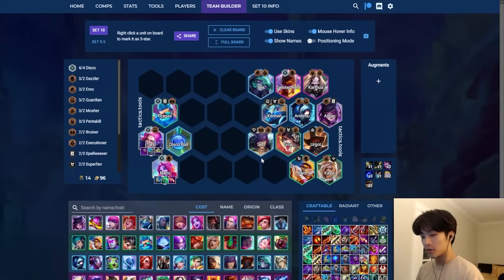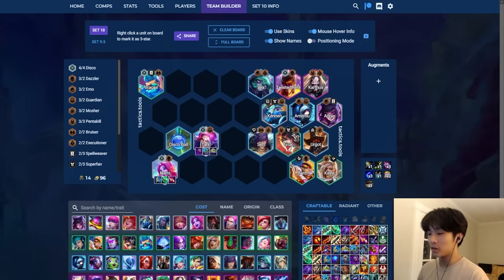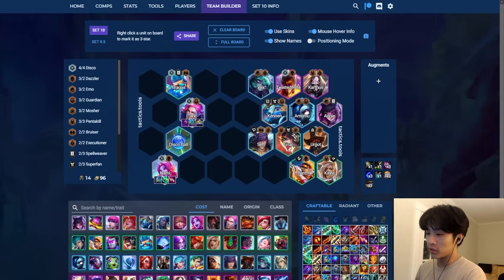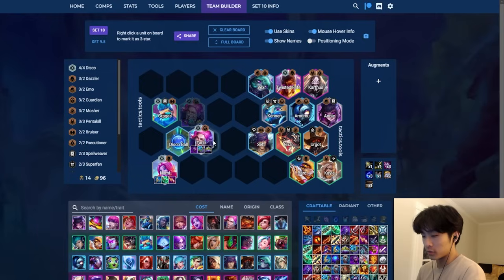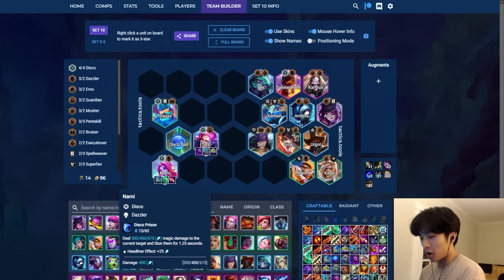On to the first opener: Disco. What disco involves is Taric and Nami. I have the core here - I put Gragas in here, you don't need him but he's an easily accessible disco chosen or disco unit on stage two. You don't always need him because you have access to three disco with just a disco chosen, which is extremely strong early. You can have either Taric or Nami as your chosen and work around this.